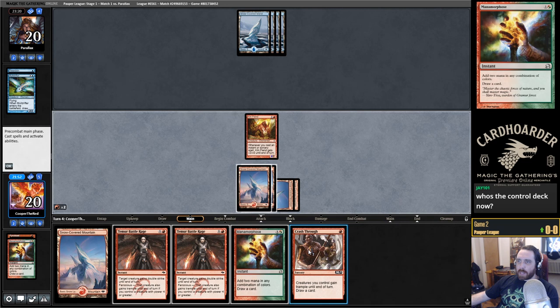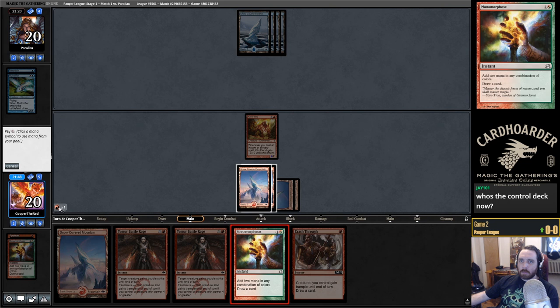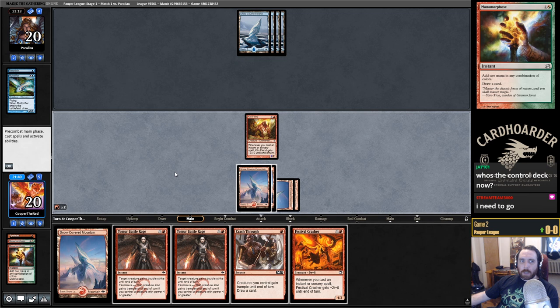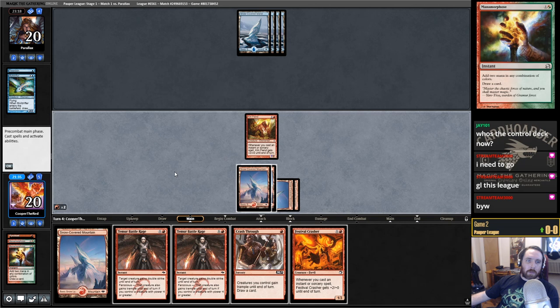I would like to find an Apostle's Blessing or a Pyroblast — either one would be good. Festival Crasher. Alright, thanks for stopping in, stream team. I hope you have a wonderful day. This is just lethal if they don't have Snap or something. I think we have to play around their stuff, because they're going to have something.